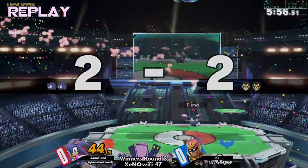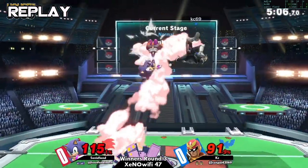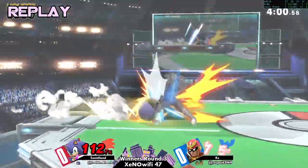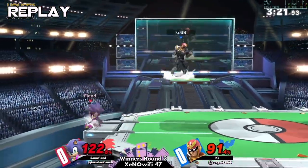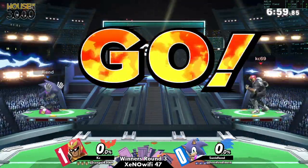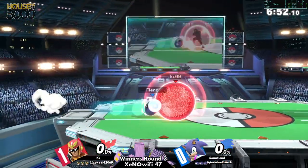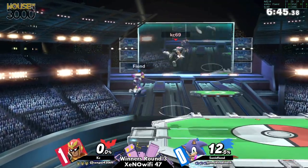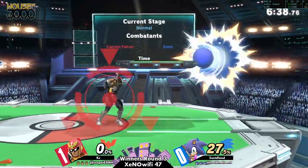Sonic Queen whiffing that up smash - still getting the kill though, it was nice. Yeah this was a somewhat close set right here. The Falcon kicks stopping coming out like on the last stock - this could be something to pay attention to. Very scary stuff, whoever gets caught in shield might die for it. Let's go, game two! Let's see if the game plan KC was using in game one is going to work this time around. Sonic Fiend could be a little more aware of their antics. Good little move to escape the punish from the side-b.